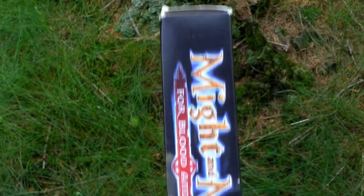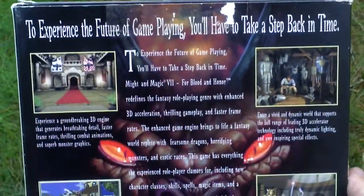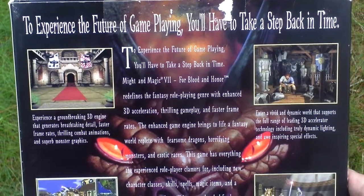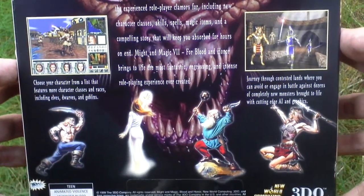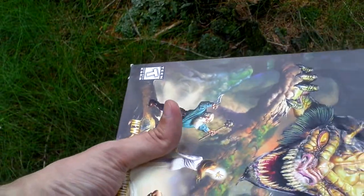Now let's turn the box around and see the back side for some info and text about the game. Now I'll open the box and let's take a look inside.